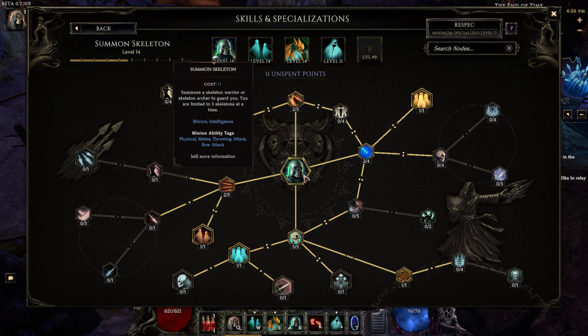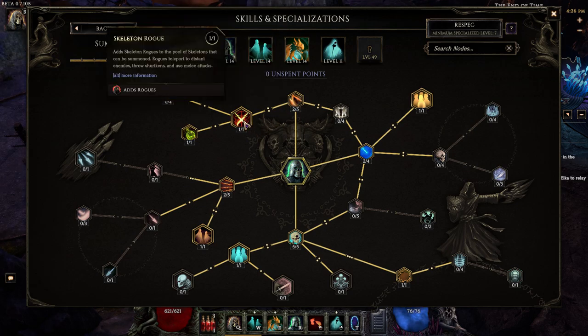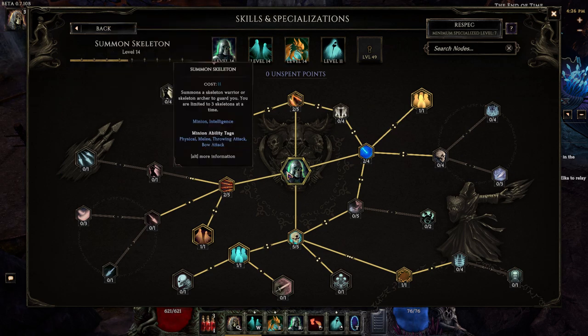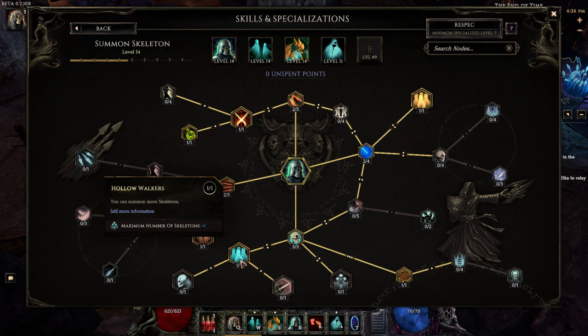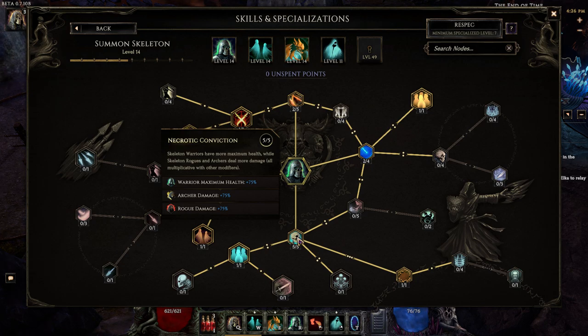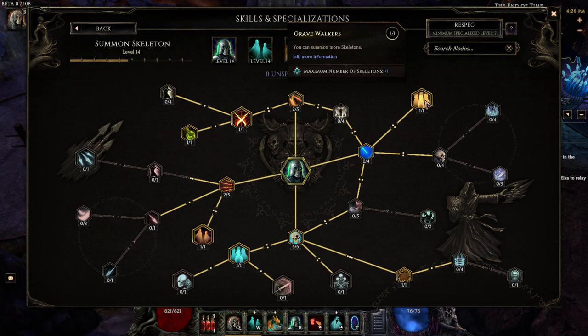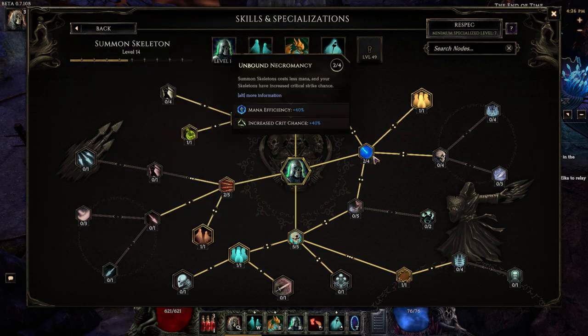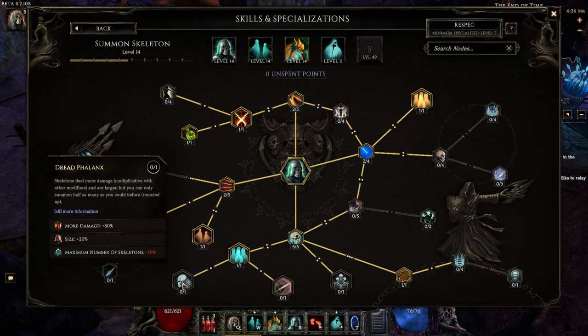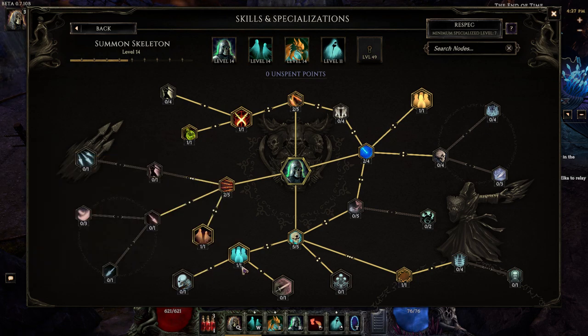I went this direction so I could get skeleton rogues — it basically just adds skeleton rogues to the pool of skeletons you can summon. I went down here to get more skeletons, and somewhere in the tree is the skeleton archer. It's changed a bit since I last played; they've done lots of changes. The cool thing is you've got this tree and you can customize your skeletons however you want. There's stuff like Dread Flanks where you can reduce the number of skeletons but make them stronger, or go the other direction and just have more skeletons.